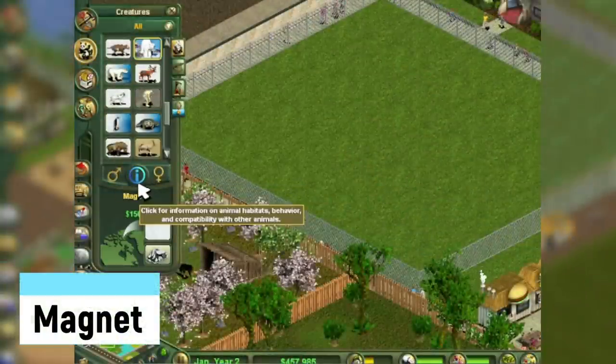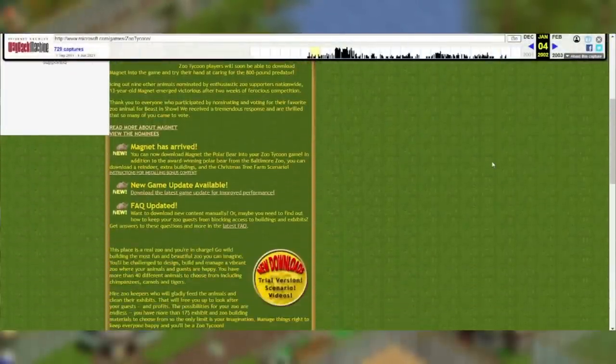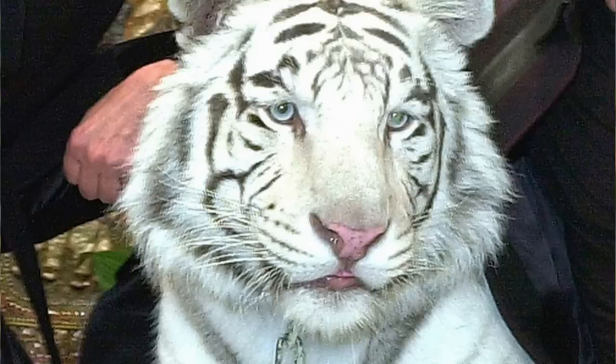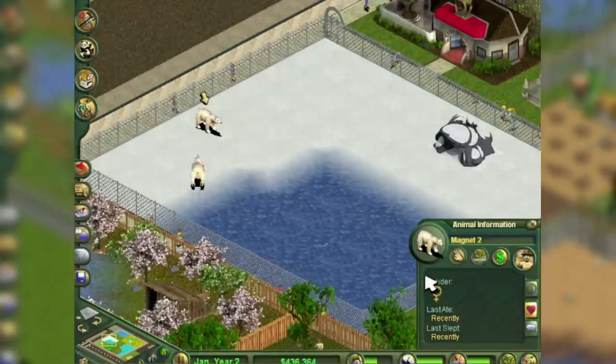Magnet is an included species in the first game that has confused many players. Magnet is actually a polar bear that lived at the Baltimore Zoo from 1991 until his death in 2015. A contest was held to see which real-life animal could be downloaded for the game, and he won. The animation for Magnet even includes him cuddling his big red ball. Since he is coded as a separate species, you can place both male and female versions of him.